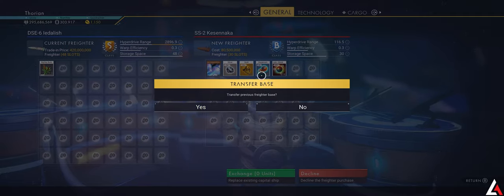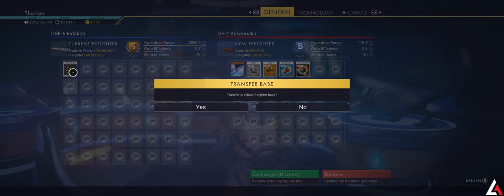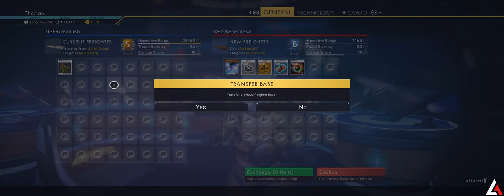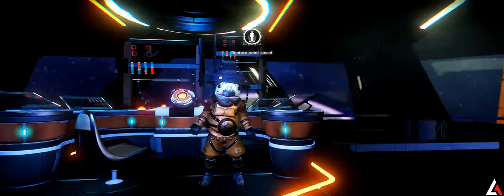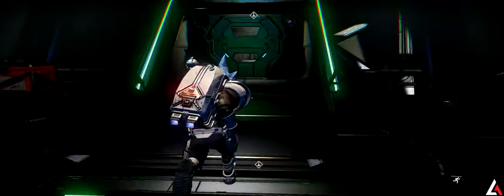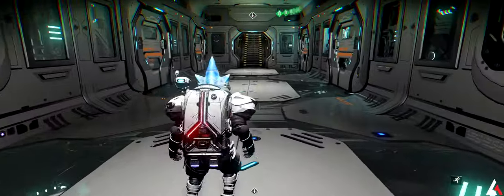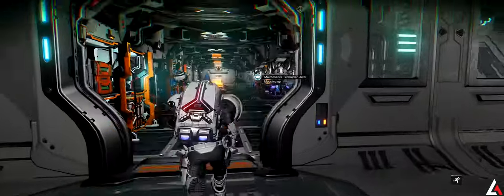Transfer base — this is what you're looking for. As long as you have at least one item — it can be ferrite dust, nip nip, whatever — as long as that one item is there, you're going to get the prompt for your base to transfer. I tested it about 10 times each just to make sure, and every single time it was the same result. You can see my base — everything transferred over.